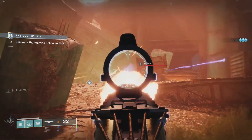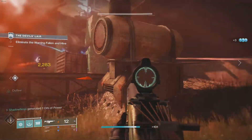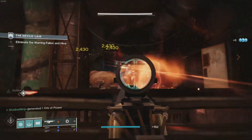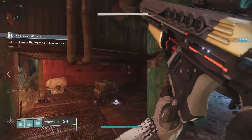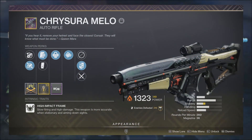So you got that brand new exotic trace rifle that demolishes everything, but you need a secondary — a kinetic or primary weapon — that will help you when you run out of ammo for that glorious trace rifle. Well, behold, we have the Cryo-Sesa — I can't even say it — we're just going to call it the Mellow auto rifle.